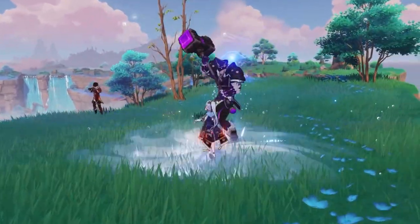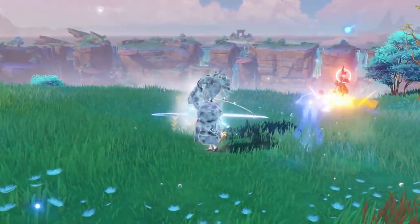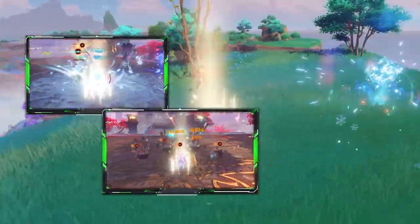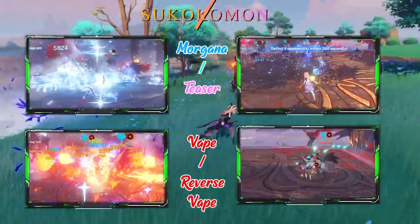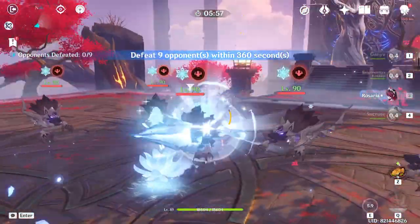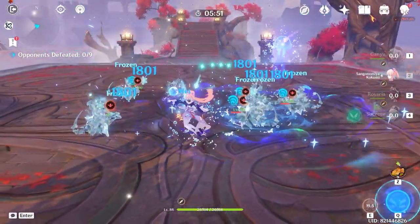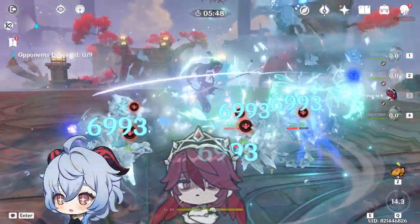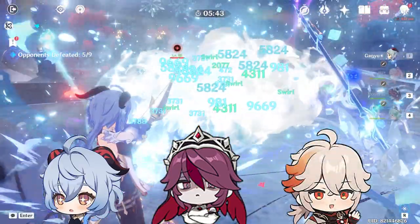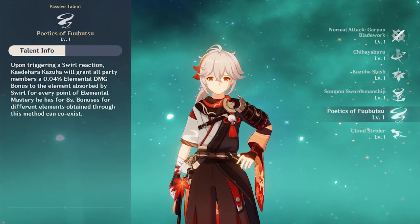Kokomi is a very flexible character and as I previously said, she can be used in a lot of team comps depending on your preference. Some good team comps that I can see utilizing most of her abilities are the Freeze comp, Vape or Reverse Vape, and lastly Sukokomon. The Freeze comp, also known as Morgana, is a perfect example for support Kokomi, and it will heavily rely on her elemental skill to debuff your enemies with Hydro so you can freeze them afterwards. Some good characters for this comp are Ganyu, Rosaria, and an Anemo user — with the best one being Kazuha, since one of his talents can increase your other party members' elemental damage.